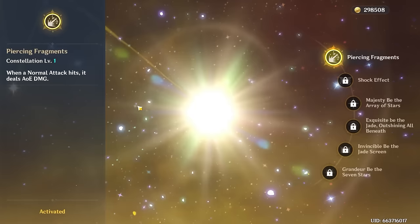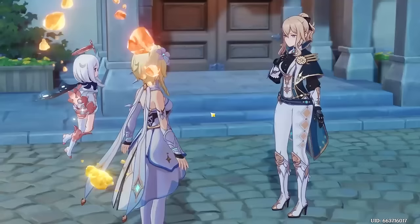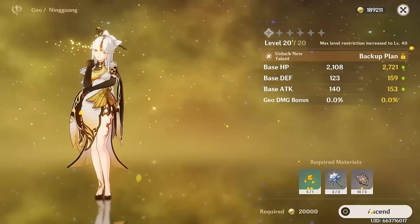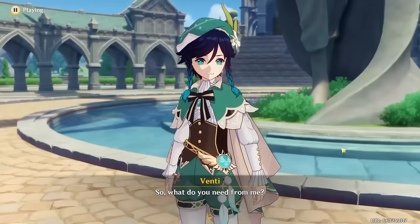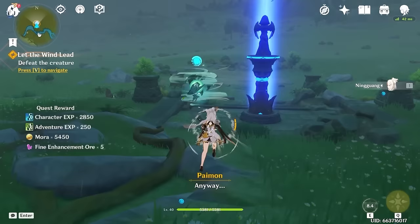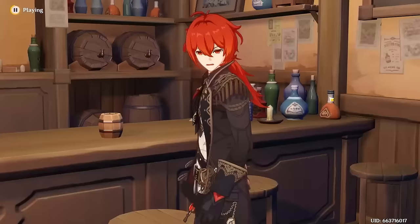It makes Ningguang's DPS capabilities crazy, and hopefully it will make this challenge easier. At AR-16 I decided to finally start Mondstadt Act 2 after ascending ourselves to level 40. This makes it so when we charge attack with Star Jades we won't lose any stamina, which is good because the stamina consumption from the charge attack is brutal. We meet Venti who takes us to the Deku Tree, where we find Knight of the Storm. Ningguang had an incredibly easy time against him, and now it's time to steal the Holy Lyre.